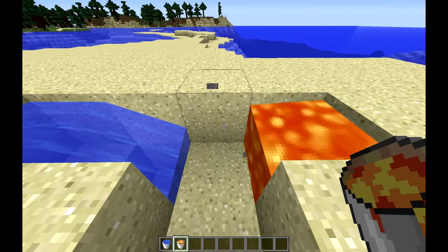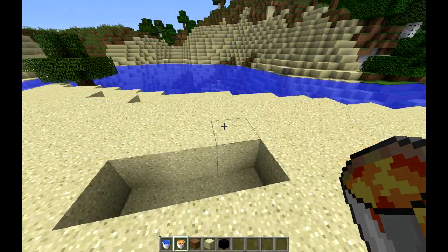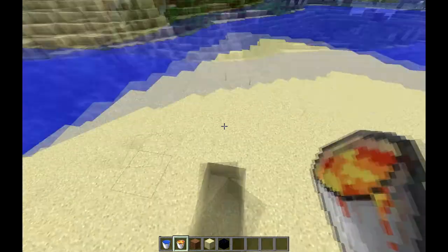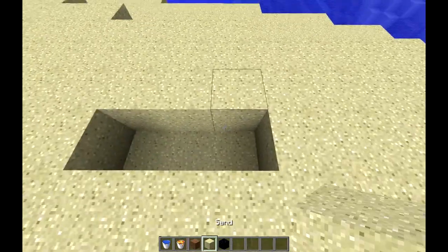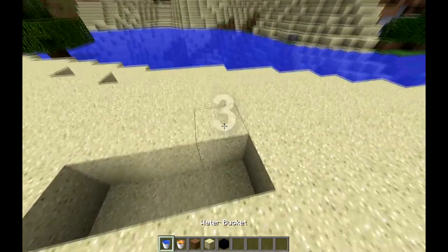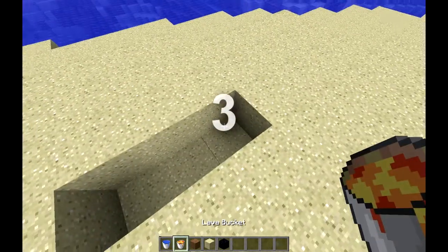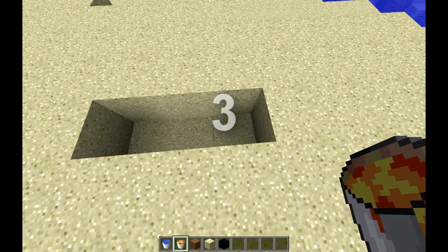It might go in the lava but you can always get it back. I have a video of episode 2 where I showed you how to make a nether portal without gathering obsidian, just using lava and water. If you haven't watched that, then this will be good for you if you haven't known this yet.